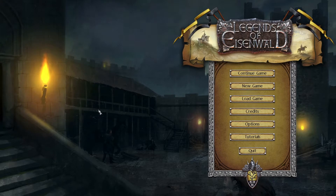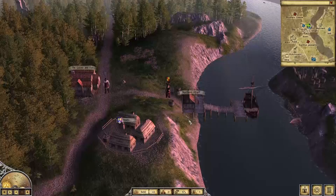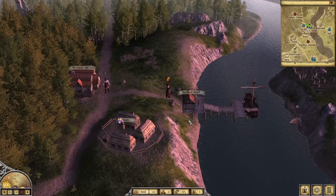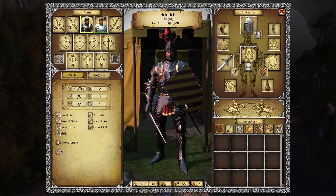Hey everyone, this is Vikerman and welcome to Legends of Eisenwald. The best way to describe it is sort of a hybrid of Might and Magic and Kingdom Come Deliverance. This is the campaign mode — our main campaign. We're playing as this fella named Heinrich, and we are a knight class.